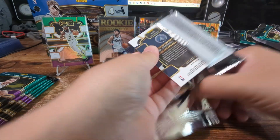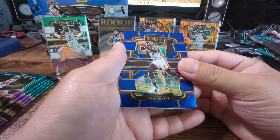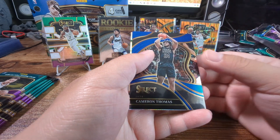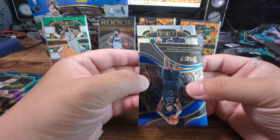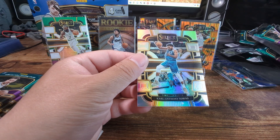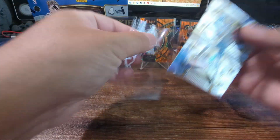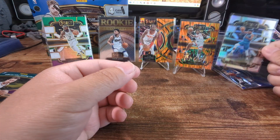All right, second blaster - let's see if we can pull a 1B. Raleigh Dick fire rookie, Cameron Thomas, got a silver - Carl Anthony for our silver here. Silver Concourse. I don't know how much value this is compared to like the cracked ice.